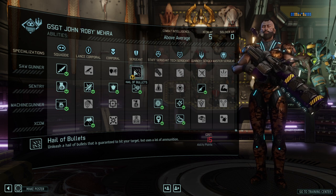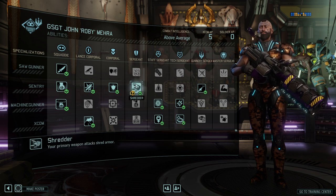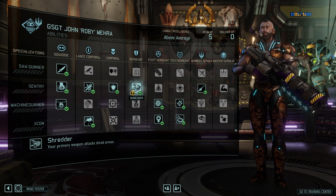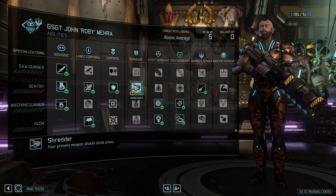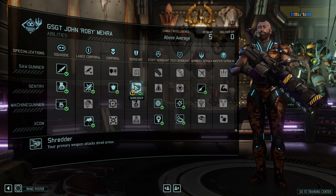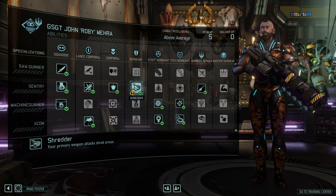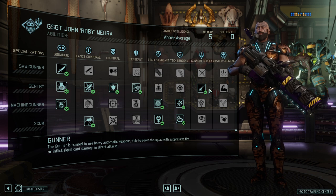At Sergeant rank, Hail of Bullets allows you to guarantee a hit, which is really good. But Shredder, which allows you to use your gun and shred armor with each attack, is just better. You will run into heavily armored enemies, and every class that can theoretically shred should have their shot at removing armor — that is how important armor removal is. As you'll see later with Rapid Fire, Shredder is a very strong ability.